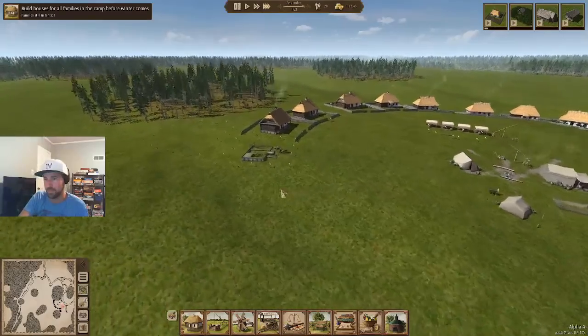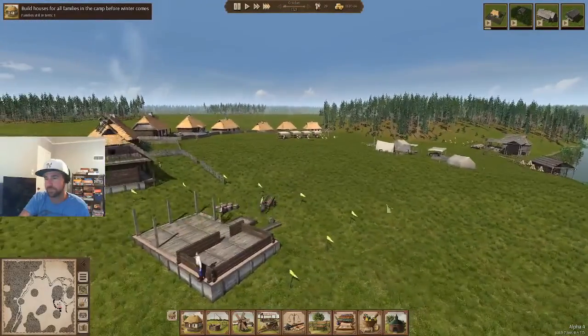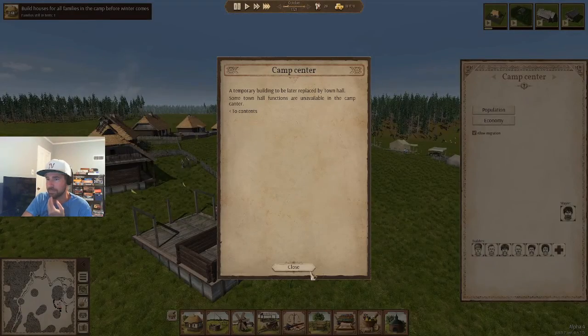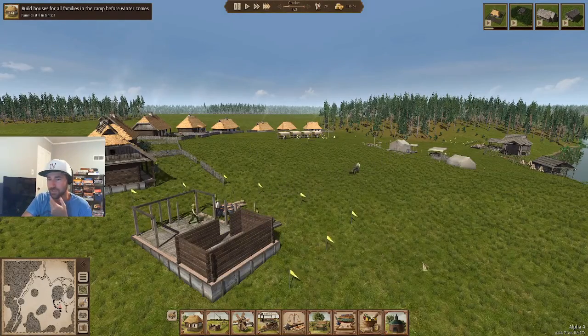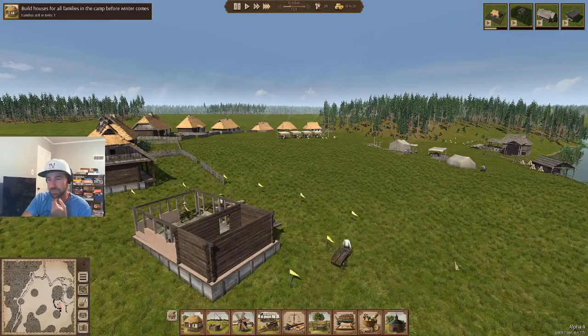Very good. They're gone — off for the day or something. They'll be back eventually. Is that a tent? Oh, that's the camp center — I guess that goes away when I build a town hall, so that might be there for a little while. Plus we really want to start managing the money, but maybe not right at once. Good building skills.